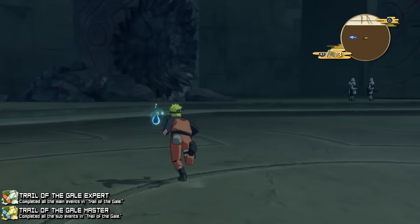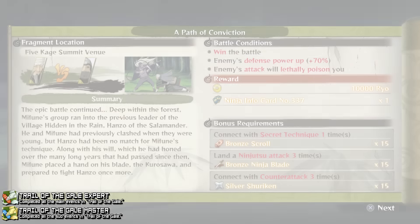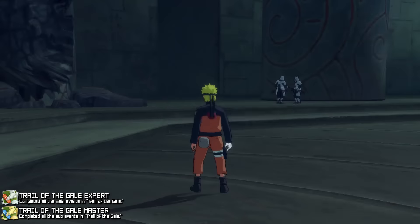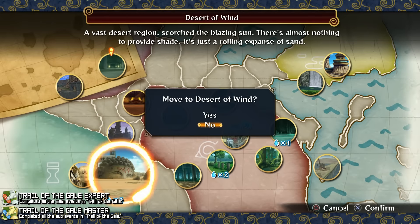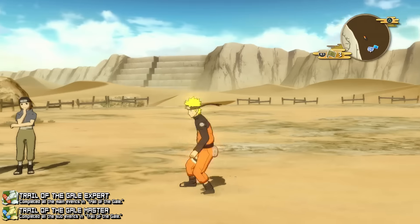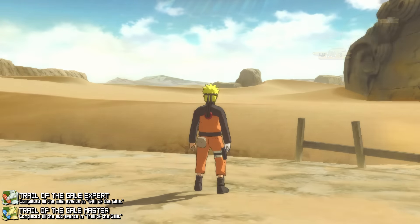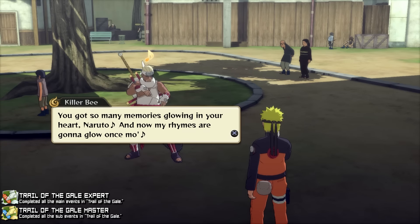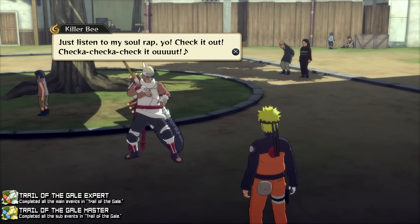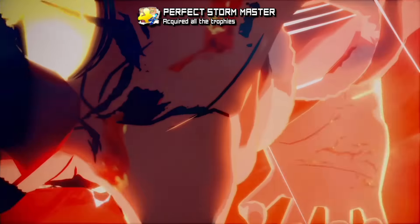The last one to keep an eye out for is Killer B's quest. Killer B is making a new rap and needs memory crystals for inspiration. All crystals are marked on your map and you can see how many are in each section from the hub menu showing all villages. You need to collect all of them — around 54 — and bring them back to Killer B. You don't need to complete the fights within the memory crystals, just collect them. All other events are simple tasks — just follow the on-screen instructions.